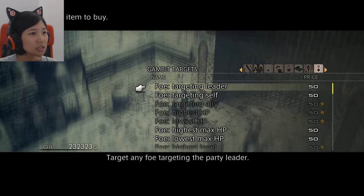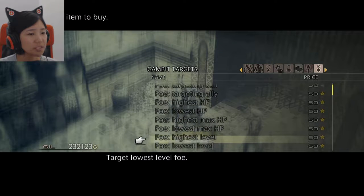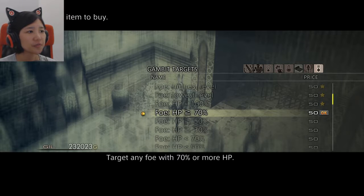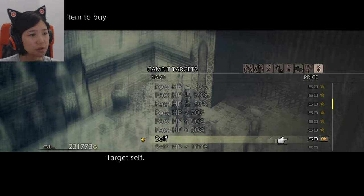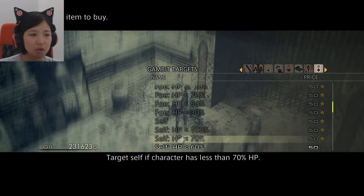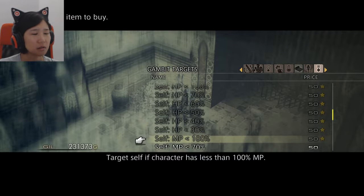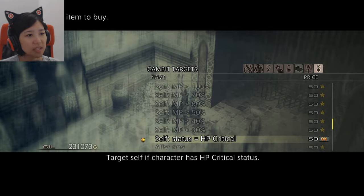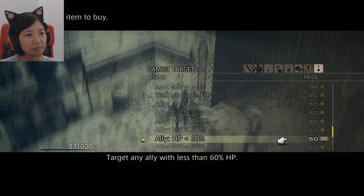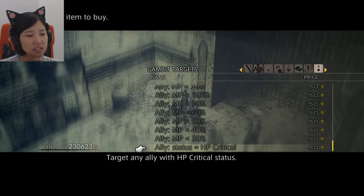Do you sell anything? Yes! Time to buy all the things — all the gambits. HP 100, thank you. Now I can reset Bosh's gambits. With the license points I earned from the last video and all the enemies I fought, I gave everyone more gambits. I was thinking whether I should give them more armor slots, accessories, or abilities, but I figured gambits are super important. It's good to have a variety of different gambits so you can play around with them later and find a combo you like. I honestly don't think I'm going to need all this MP, because it's pretty easy to earn MP in this game.